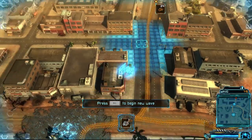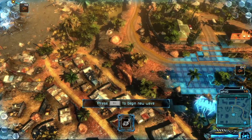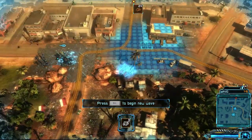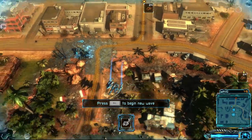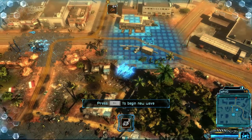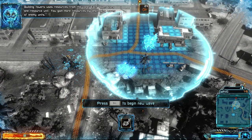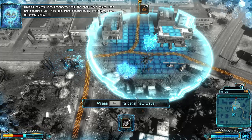Let's see. So here is where they're gonna come. And what you can do is you can set up these little things, and it gets more complicated later on. But for now, why don't we put down six of these guys. Pretty good spot. And, about right there. Building towers uses resources from the core. Each tower uses one resource unit. You gain more resources by destroying waves of enemy units.